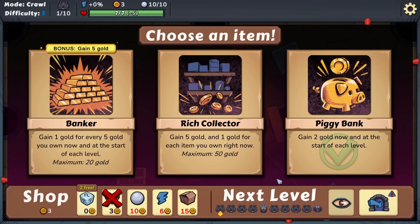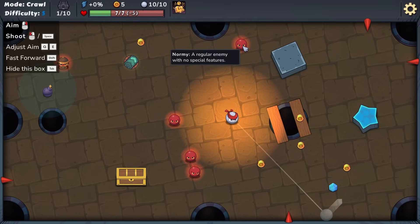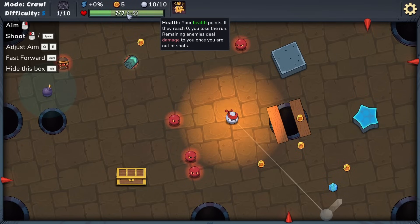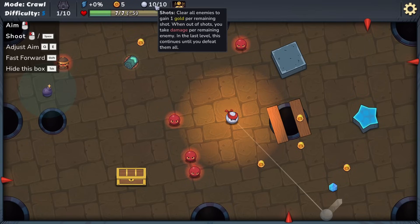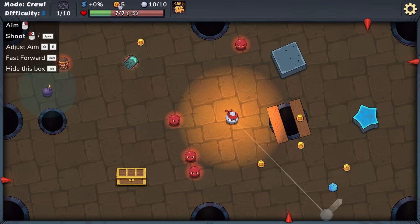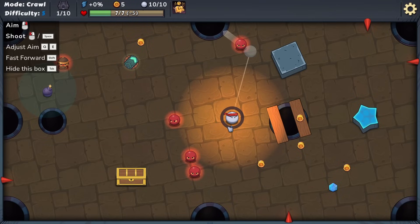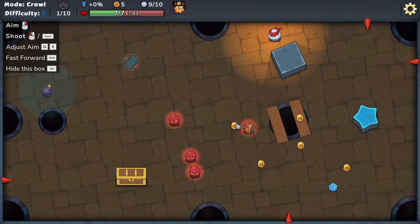Let's dive in and just see how we get on. We need to knock these guys into the holes - if we push enemies in, they're defeated. We take one damage when we fall in a hole ourselves. We currently have seven out of seven health and ten shots. If we clear the level with shots remaining, we get an additional bonus to our gold. So let's aim and clip the enemy at the side so it goes into that hole - a glorious win for us.